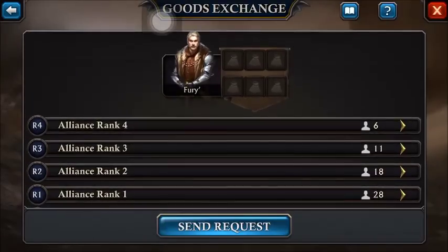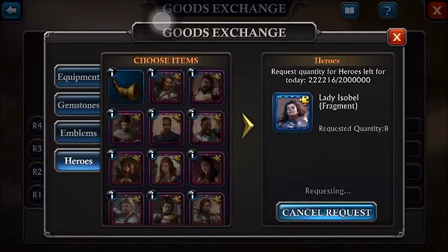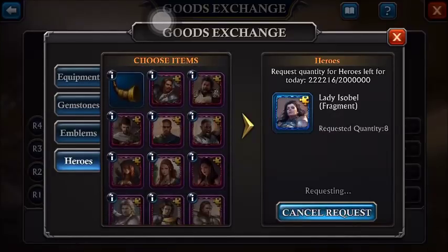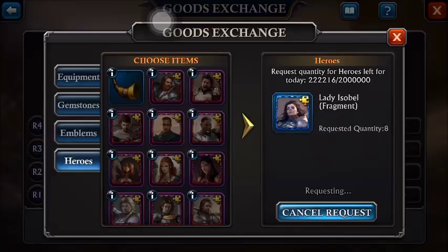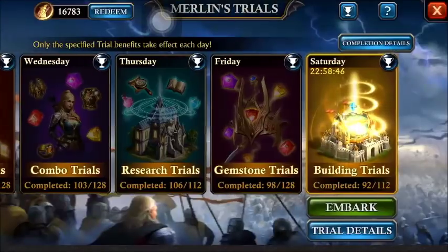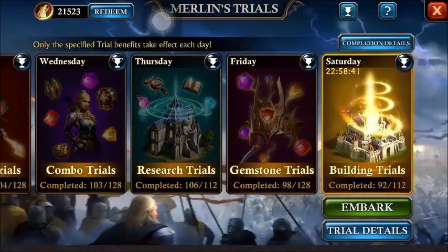Let me show you something real quick on the exchange. If you want to pick up more heroes, you go down to heroes and you can just request those heroes — you get a little sliding bar. I'm currently working on Isabel and I actually got her to four stars last night, shortly after I recorded this. That was a pretty big thing; I'd worked for about a month to get her to four stars, and then the exchange really helped a lot.